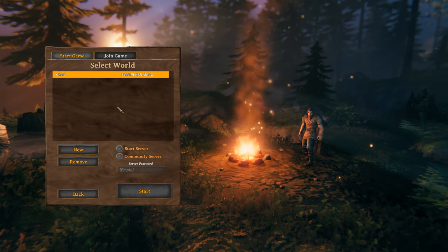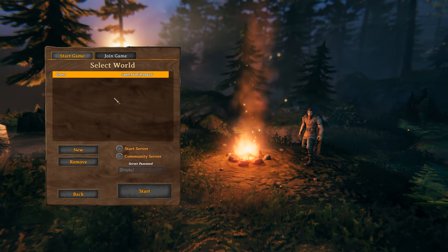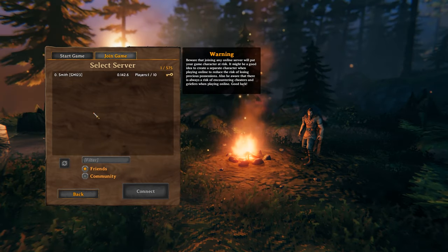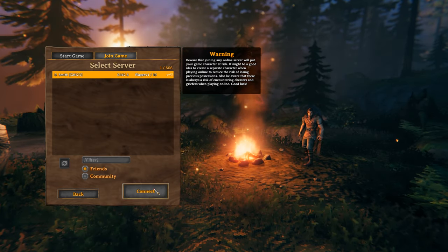If they don't, you will not see them when you go to the friends list or join game. So if you can't see them, have them back out, select their world, and then click the little circle that says 'Start Server'. Once they're loaded in, you should see them under your friends tab for servers. Connect — and if there's a password, obviously put the password in. From there you should be able to play together.